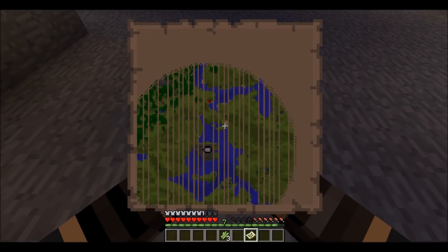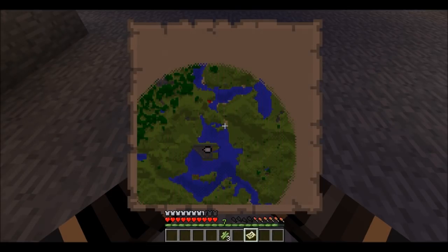It's very helpful because obviously you can show a larger space. So if you want to go exploring, you can find villages and it will show up on the map. I hope this video helps you out — this is how to zoom out your map. I found it very helpful. Thanks for watching guys.